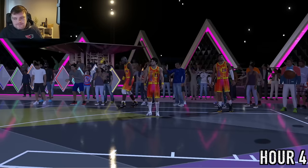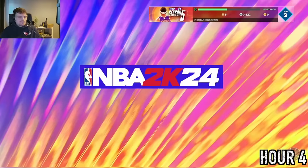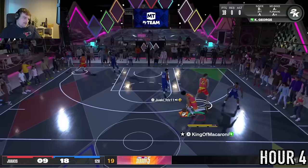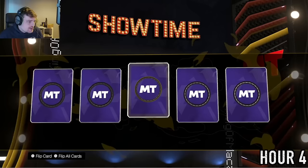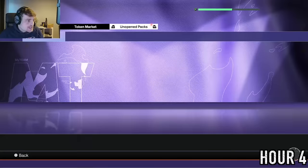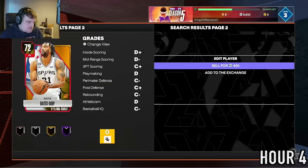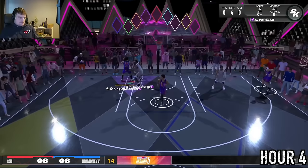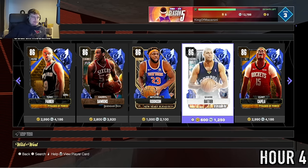We're playing TT Online facing sweat squad after sweat squad. Eventually I just try to get three-pointers with Keontae George. We find a scrub and get the win while hitting 7 threes with him. From the reward pack we got Gold Isaiah Hartenstein. I start selling players I no longer need — there's no point in dead weight when building the best team, and collector level cards are kind of useless.